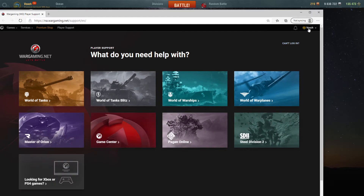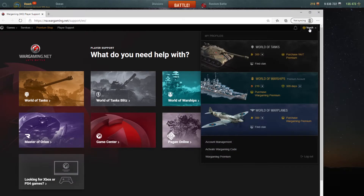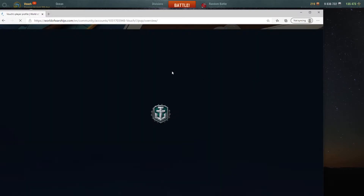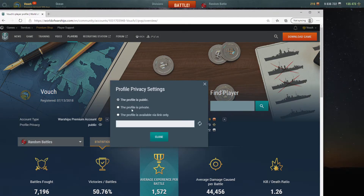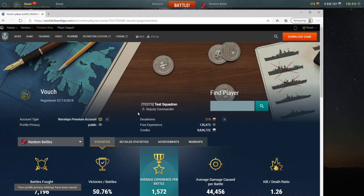Hopefully it takes you — yep, there's me. I can click on my name and then go to World of Warships. It's asking me what I need help with and it brings up my stats page — yep, that's me. Right here where it says 'Profile Privacy', if you click that and click 'Profiles Private', that would hide your stats.